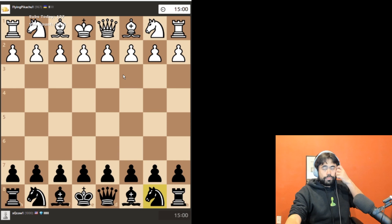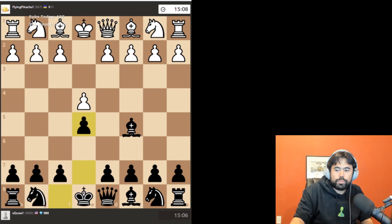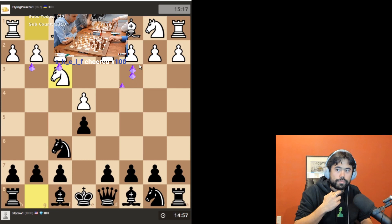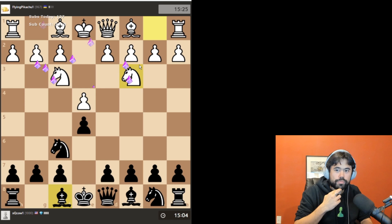Okay, it should be starting. Now it's your move, so push a pawn. Your opponent is attacking your pawn, so you want to protect the pawn. You need to move your knight, which is fine — that's a good move.